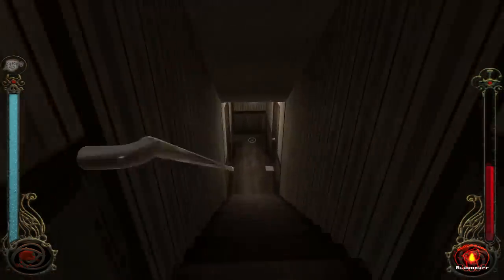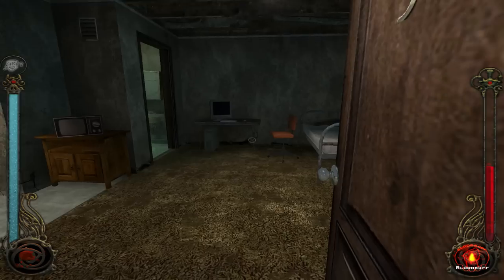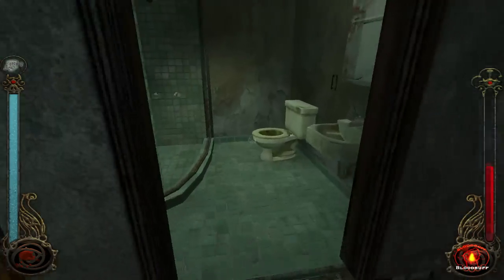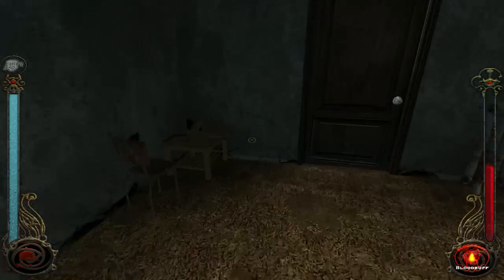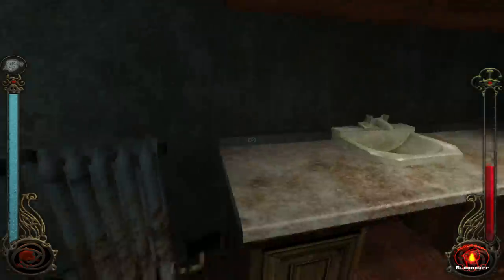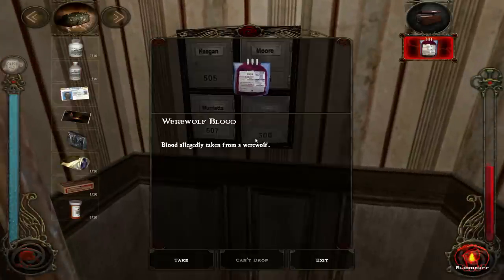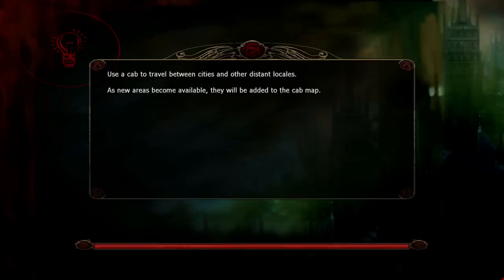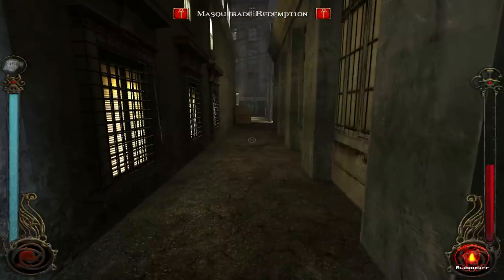Been in there — nobody's there. I should maybe check out these other places. These places are not the Ritz-Carlton. These are dungeons of dread. Now I'm going to leave it there. So it's done. Masquerade redemption — what does that mean?